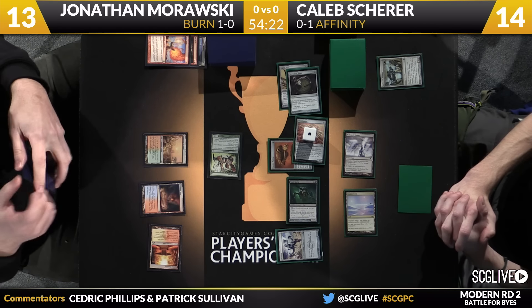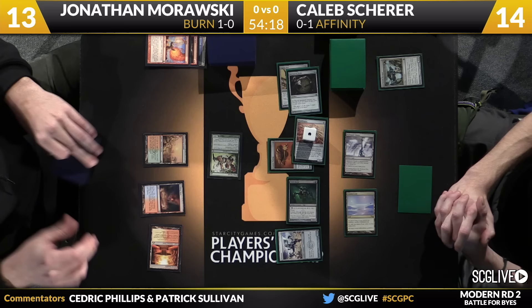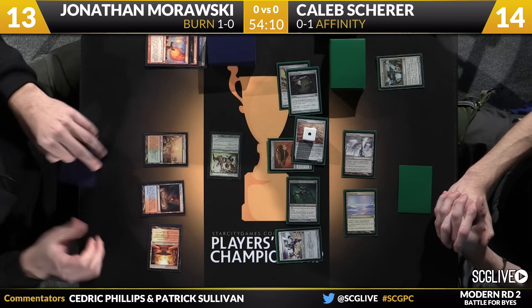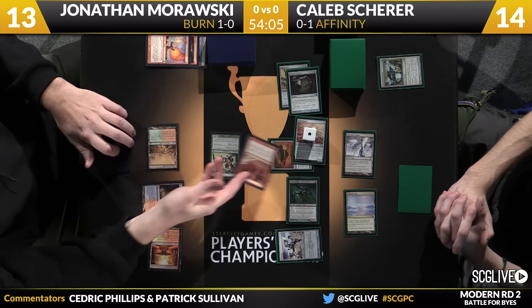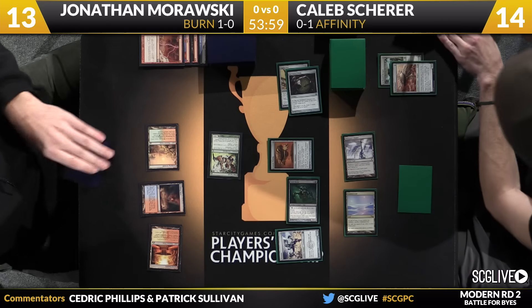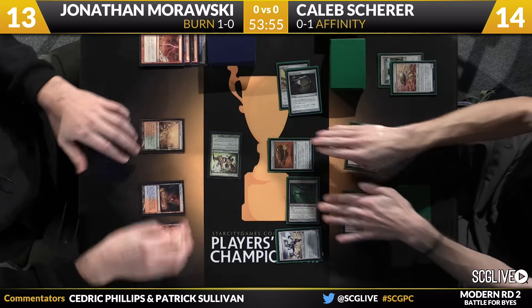If he can't interact, you have to imagine he certainly will try. You can wear down removal-based decks like Burn in sequences like this, where you just say: plating on the next thing, plating on the next thing, plating on the next thing. You have to have a removal spell for all of it. You just can't afford to take a punch for 8. There's Lightning Bolt — Ornithopter down. Vault Skirge in for 1.